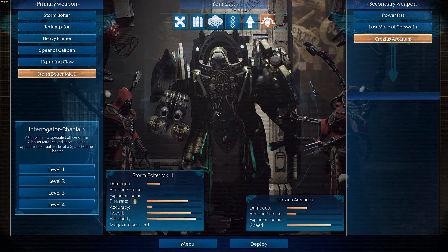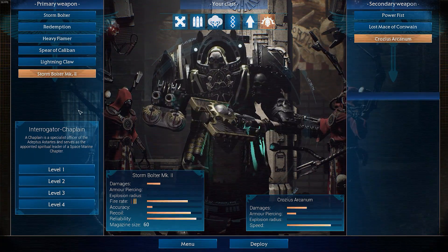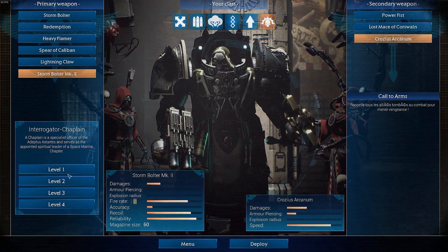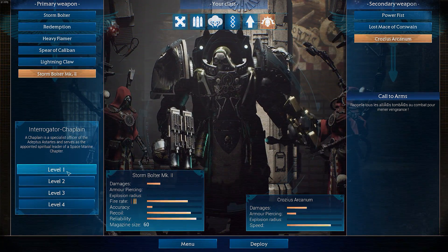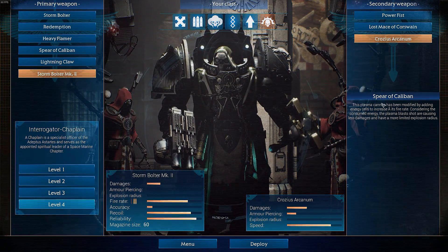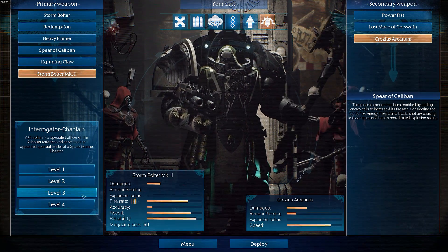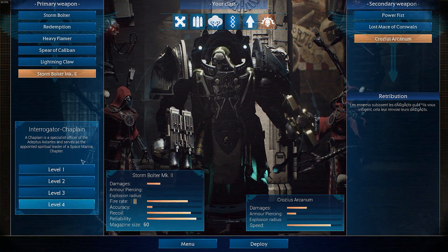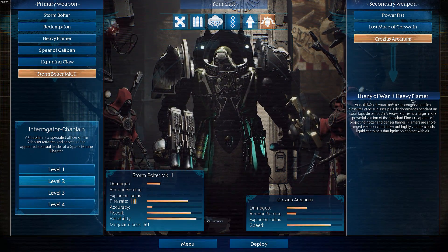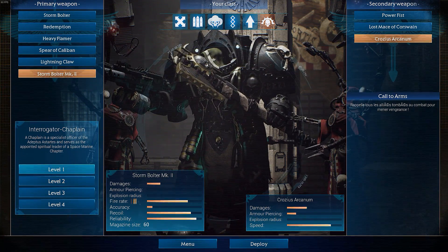This is where it gets tricky — this is a beta build and some of the class abilities for this guy are in French. I have a friend called Farmers who alerted me and helped with some translations. Some of it is in English: Spirit of Caliban unlocks at level three; at level four it's something in French again; level two is Unity of War with heavy flamer, also partly in French.